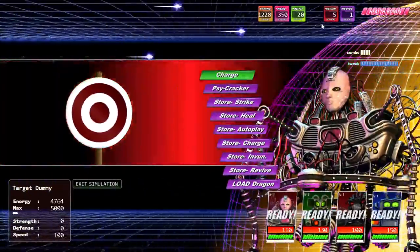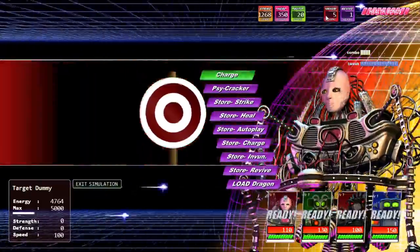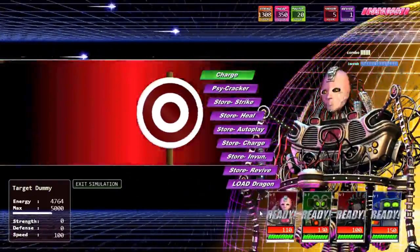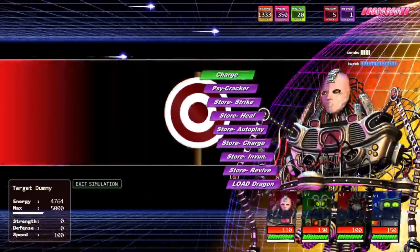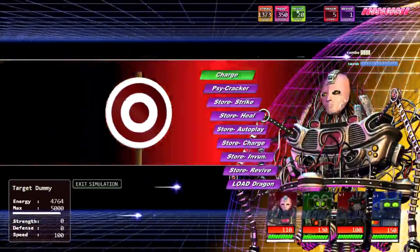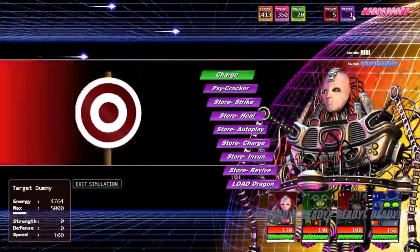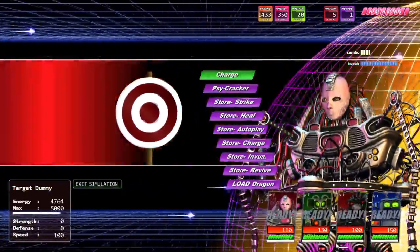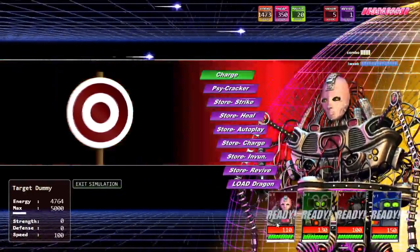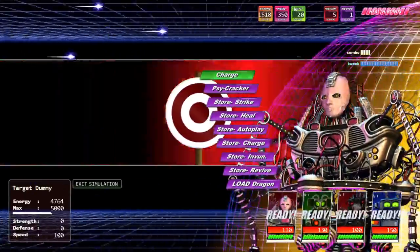Invulnerable literally makes you take zero damage for about five seconds — it's probably one of the most seemingly useless but actually overpowered buttons. Revive: I can't show it right now because none of my characters are dead, but if characters are dead you can use one revive to revive all of them — however they'll start with no charge. The most important buttons overall are autoplay, charge, and quick repair — use those primarily.